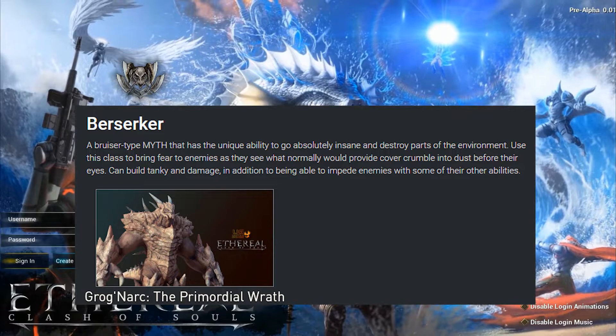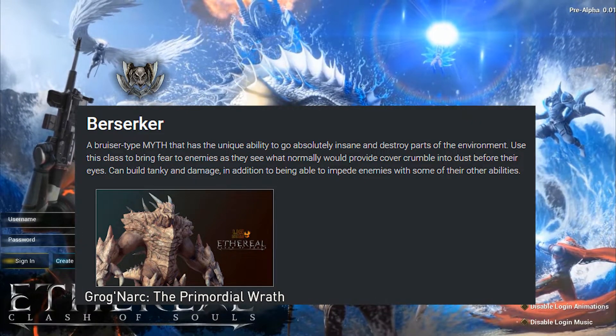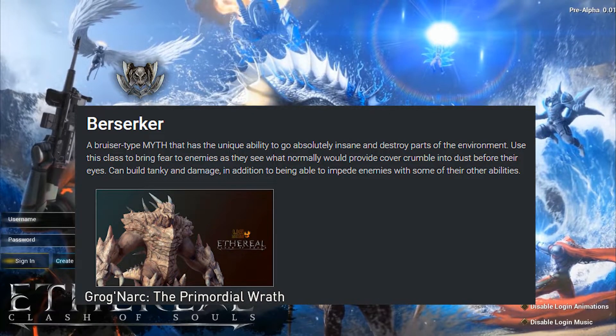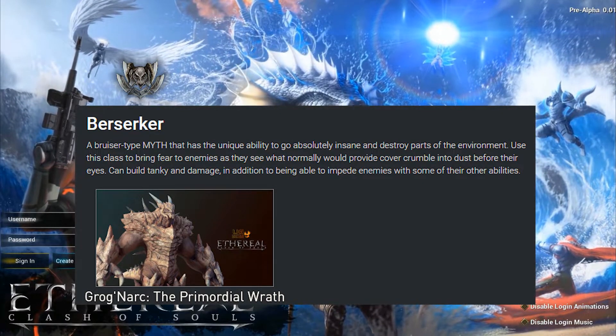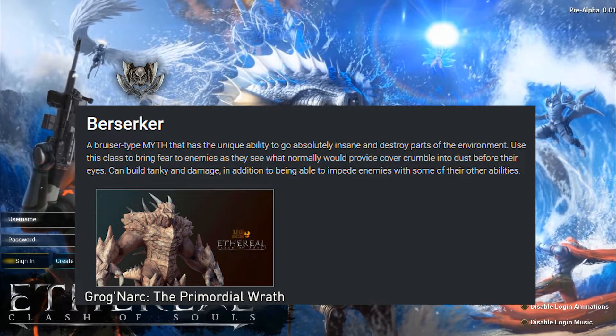The second class we should take a look at is the Berserker class. This is going to be your tank class that is also able to destroy terrain around the map, as well as impair their enemies. The one myth we know about so far is Grognark, the Primordial Wrath, who kind of reminds me of a rock golem. Based on what we know about this class, I would think they would keep to the offlane of the map, which I assume is the bottom tier, as it has the most terrain to interfere with.